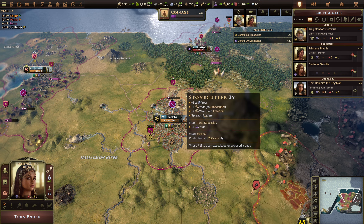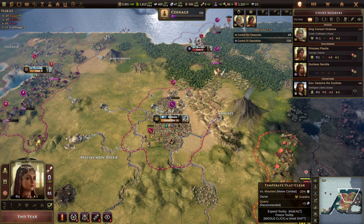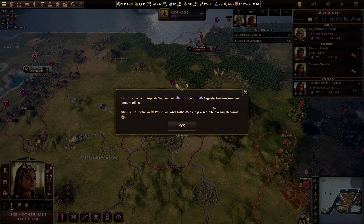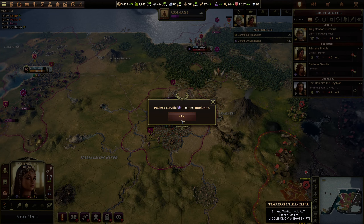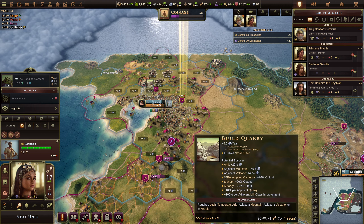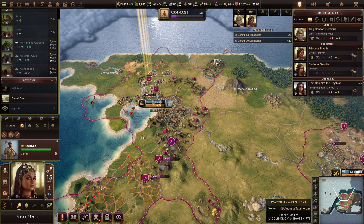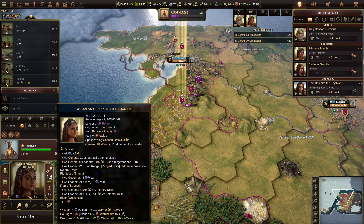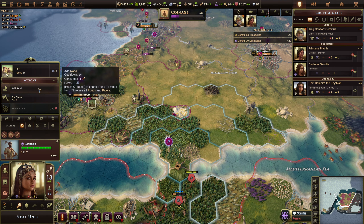Overall we're doing well. We've got a warrior coming in two turns so that'll be protected. We've lost another person in office — meh. Okay, let's get another quarry built. Next unit, let's add a road. Let's add a road.